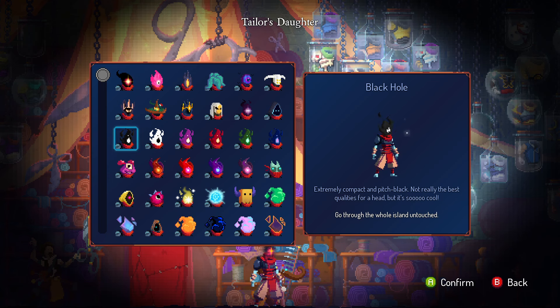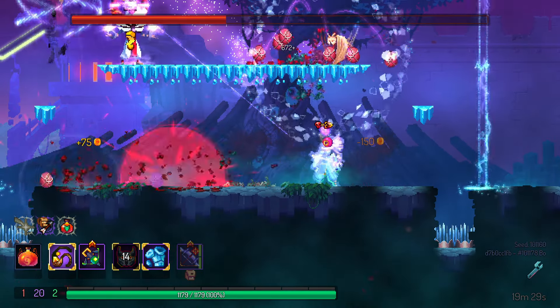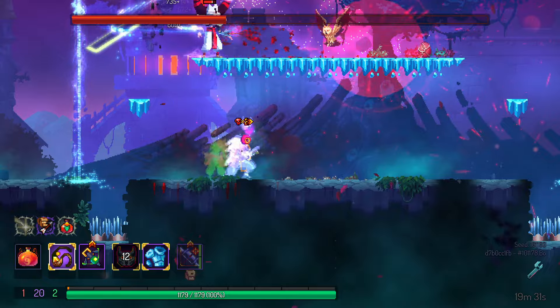Black Hole Head — won't you come and wash away the rain? Complete a run without being hit. This is the first head that I'm actually going to talk strategy about. Don't bother — it's not worth it.